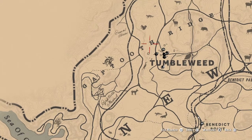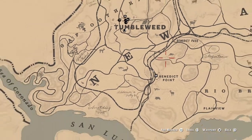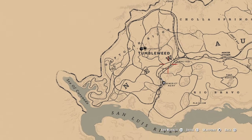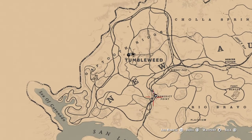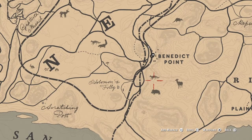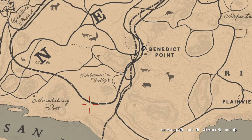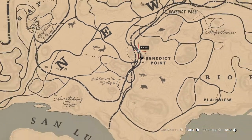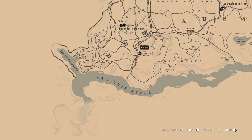You want to fast travel to Tumbleweed, which is right here. You can do it if you've been here before; if you haven't been here before, I don't think you can fast travel. With that said, I'm going to show you how to make money on this game doing pretty much nothing but going back and forth from the post office to Solomon's Folly where I'm at right now. It's pretty simple but it is time consuming.